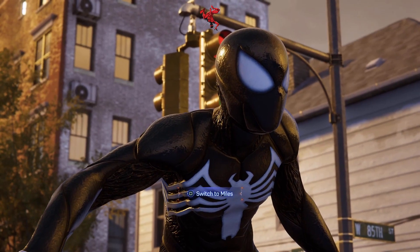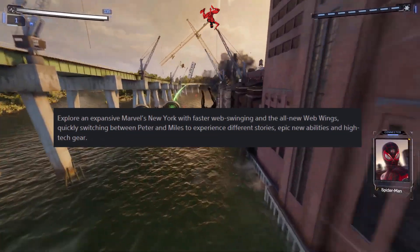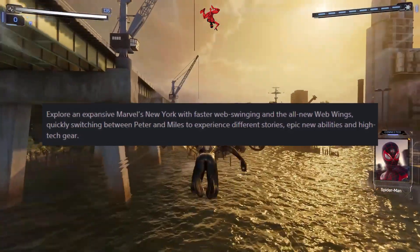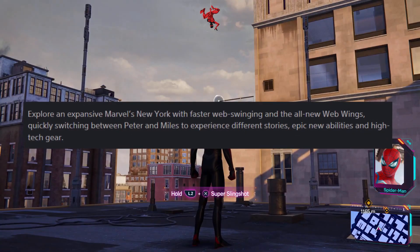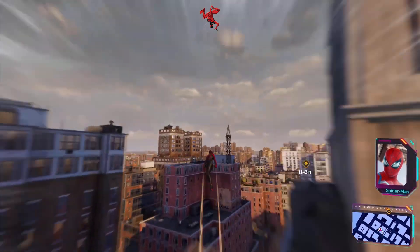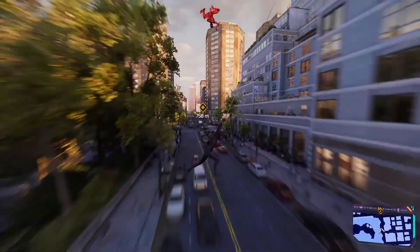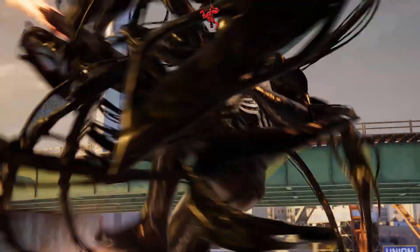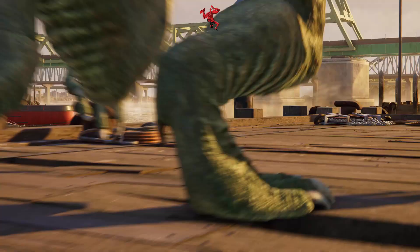The next paragraph says: Explore an expansive Marvel's New York with faster web swinging and the all-new web wings, quickly switching between Peter and Miles to experience different stories, epic new abilities, and high-tech gear. I'm super excited to see how the new traversal works with the web wings, how much faster the web swinging is, and how the character-switching mechanic plays out both in free roam and in the story.